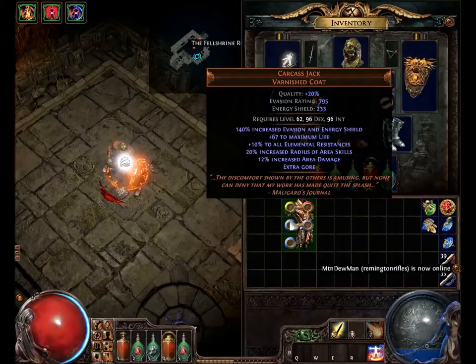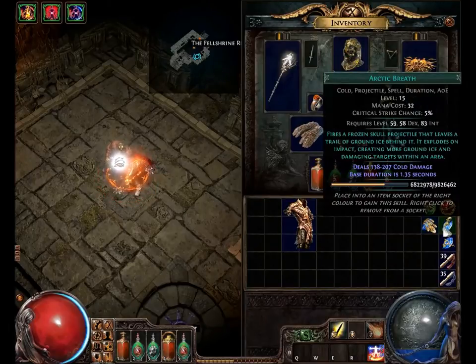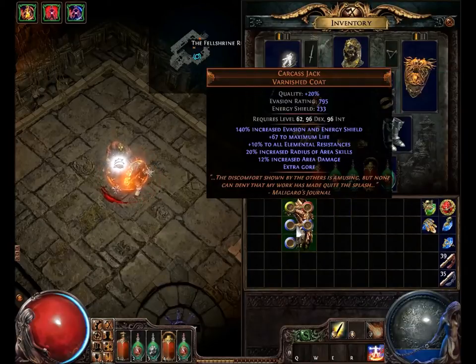These mods show which builds would be most popular with this. Obviously the increased radius of area skills and increased area damage work great with anything that does AOE damage or has AOE. Even auras would get increased radius with this armor. Anything that has AOE — even Firestorm — will get increased by this armor, and the damage will get increased as well. Even skills like Arctic Breath — anything with that AOE tag.